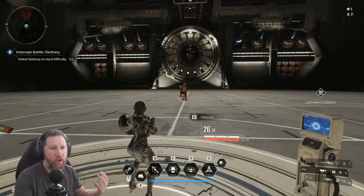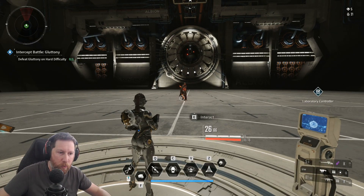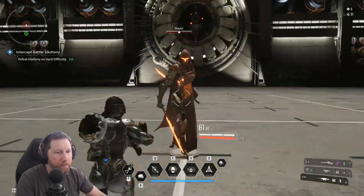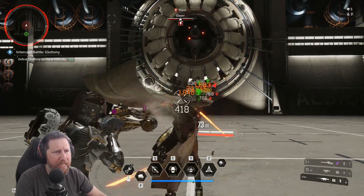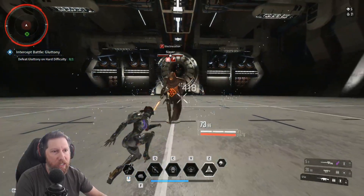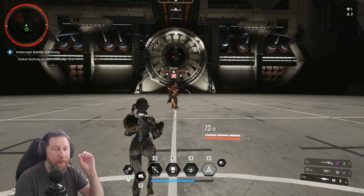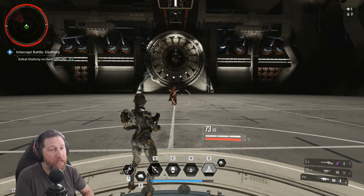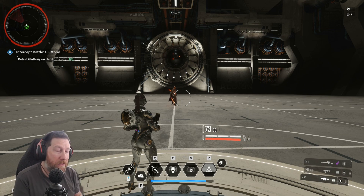If you have character abilities, those will also be able to trigger. So you can stack two different effects that way — through abilities plus guns — but you cannot do it from two different guns. So that might factor into some of your builds. Hopefully that helps out.